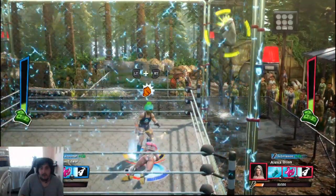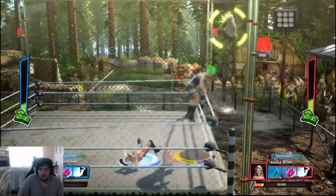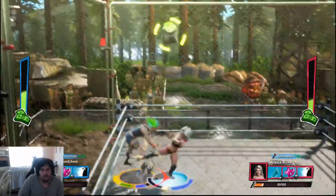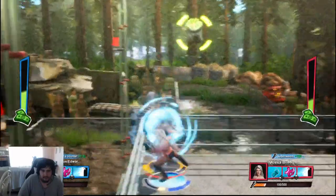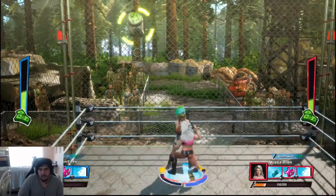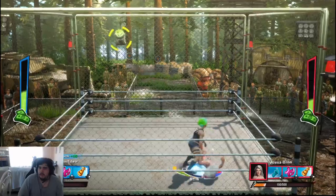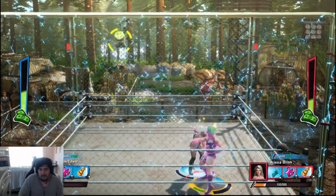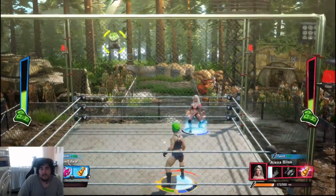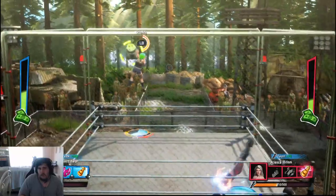That's literally her entire grapple move set. Then you do LT and RT at the same time for her finisher — and that's all she wrote. I'm going to grab the money to try to win the match. As you can see the move set is rather limited. You can do special combo moves if you have enough stamina — hold LT and hit A for example — but your stamina bar drops significantly. High flyers can jump off the ropes too, but that's my main complaint: the move set is really limited.